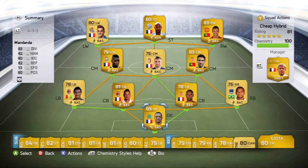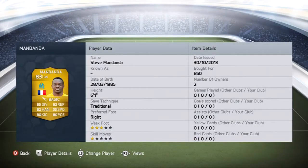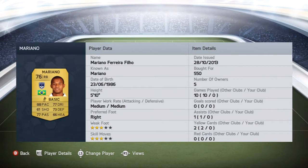What's up guys, it's Love and I'm back with another squad builder. You can see what I've made here, it's a hybrid of some sort. It's quite a cheap hybrid to make apart from one player — that right winger — but we'll get into that in a sec. In goal we have Steve Mandanda, a great keeper. He's not been performing as well this season in real life but on this game he does an absolute job.